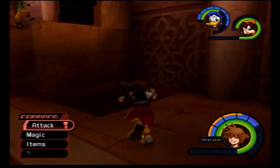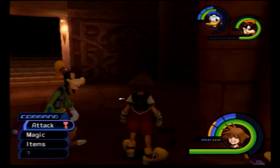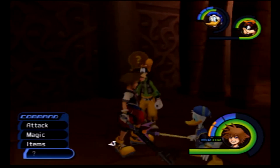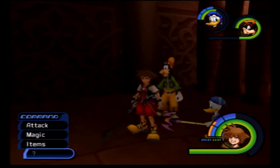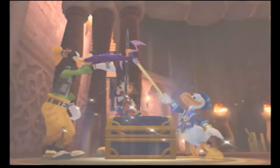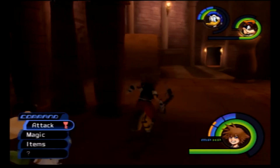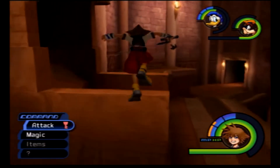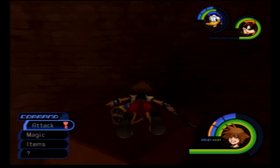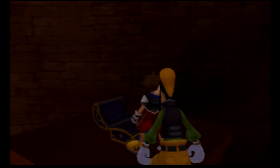I'll meet you all in a bit. Okay, I'm back, and I actually took a little tumble down into the lower entrance of the Cave of Wonders. I just thought to really point that out. Since we're up here, might as well collect this. And get a Comet G. There's really no more point for me to actually use the Gummi Ship again — we've had our last Gummi Ship mission.